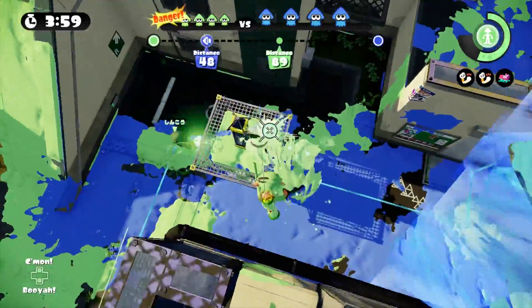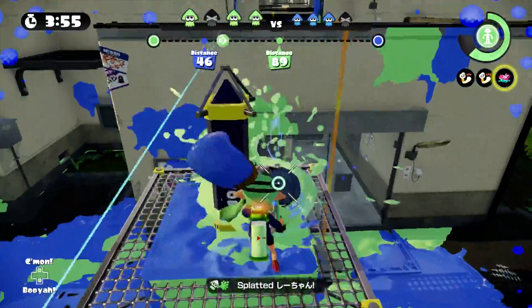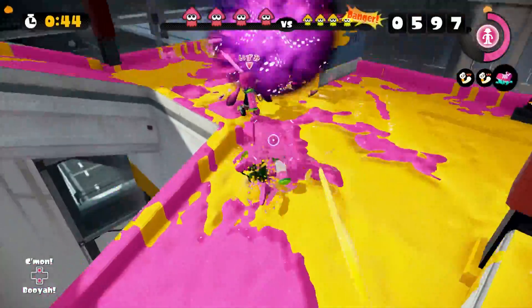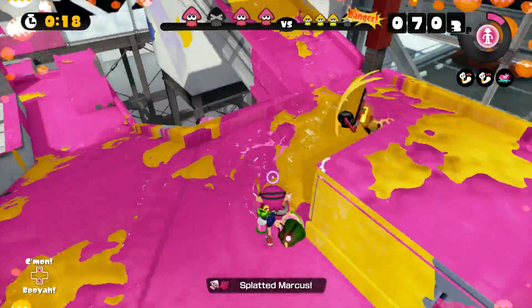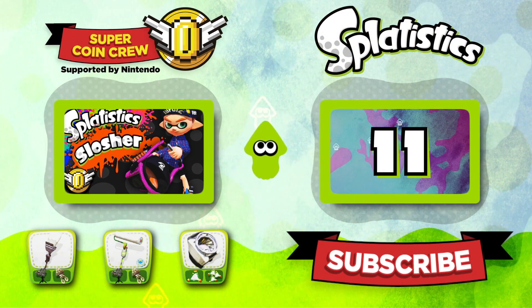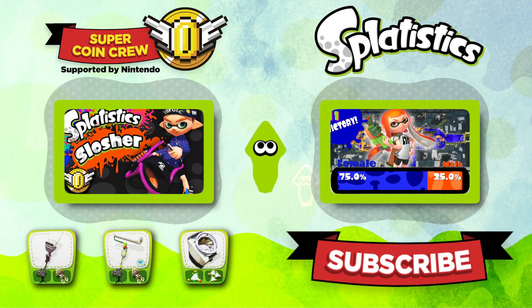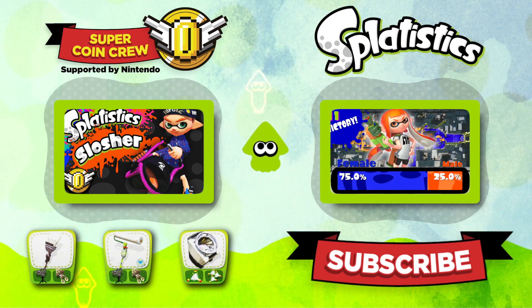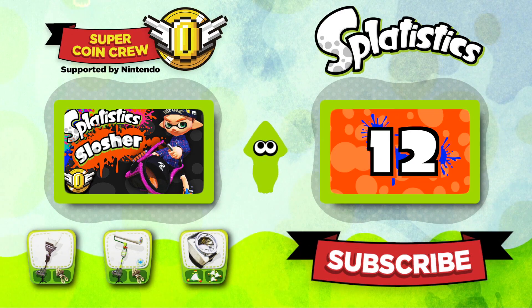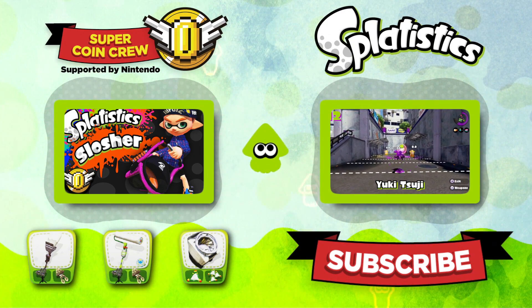So there you have it — the Tri-Slosher is definitely a well-rounded weapon, both for offense and defense. It's got fast spills, a two-hit splat, Bubbler sharing, and you can slow down enemies with your Disruptor. We do have Splatistics on the Slosher as well as the Sloshing Machine, so check those out too before wielding the Tri-Slosher. Super Coin Crew has always got you covered for Splatistics. Let us know in the comments if you've been using the Tri-Slosher, and which slosher is your favorite. Join the coin for more breakdowns on your favorite weapon. Stay fresh and subscribe.